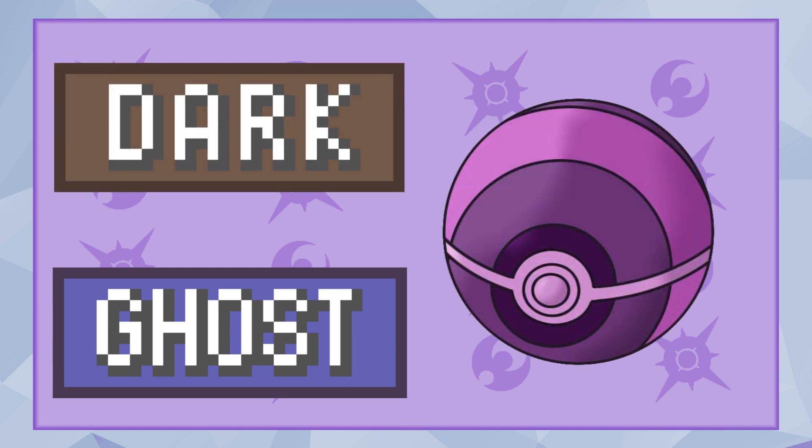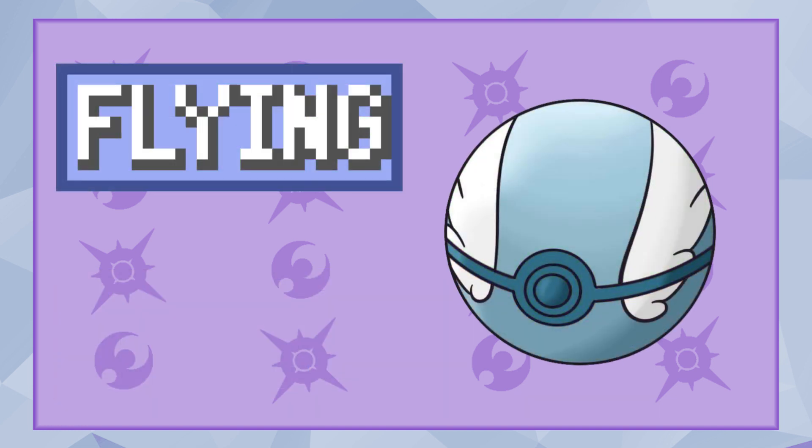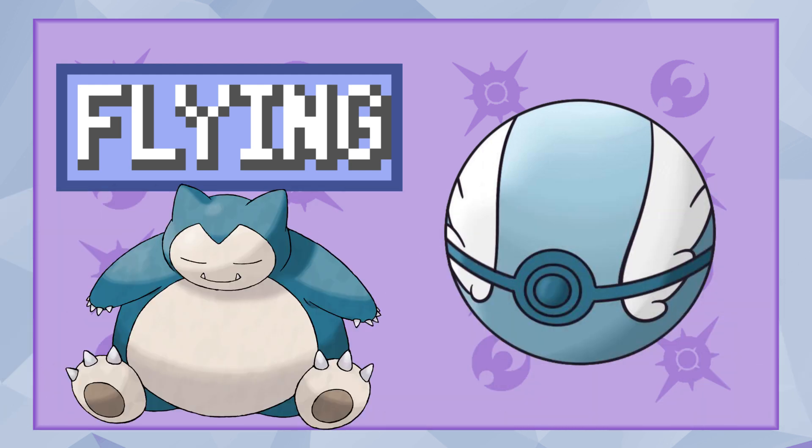Next up is the Shadow Ball, a dimly lit ball for those that take comfort in shadow, with a higher catch rate on Ghost and Dark types. Followed by the Harvest Ball — cool soil and warm sun make this ball particularly inviting to more grounded Pokemon, giving it a higher catch rate on Grass and Ground types. And lastly the Roost Ball: inside are large down pillows perfect for Flying types or any Pokemon that just love to sleep, giving it a higher capture rate on Flying types or any sleep-themed Pokemon such as Snorlax.